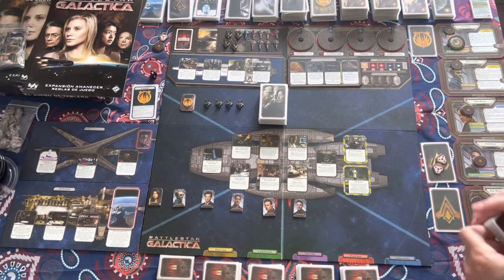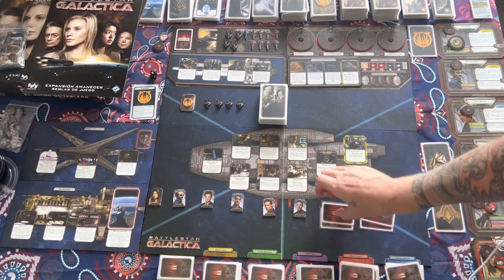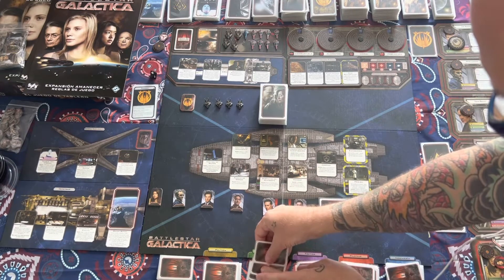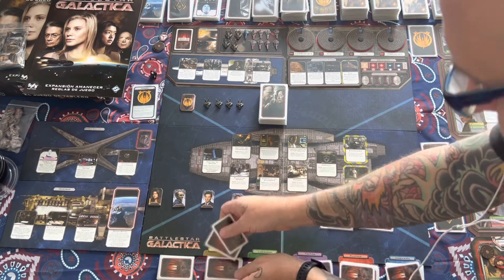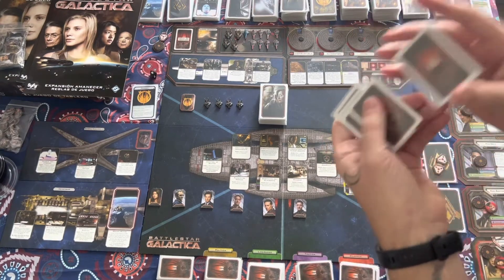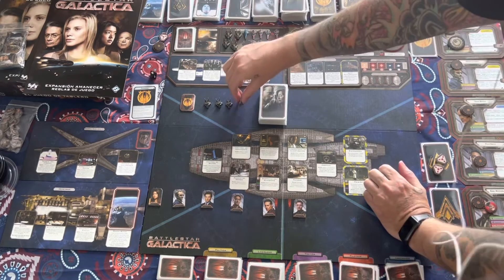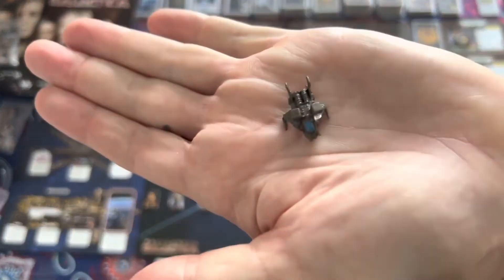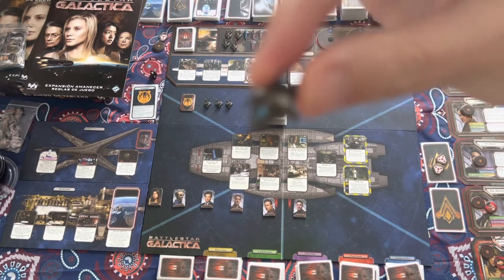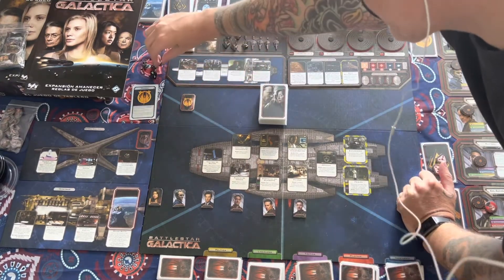We've got all our decks here, but we need to create the Destiny deck. We'll take two cards from each of the types — we've already shuffled and prepped the board setup, so we're just making the Destiny deck now. Give these a quick shuffle. Next, the rules have us take the new raptors — these are the raptors, kind of like Demetrius' ship. We get one added into the reserve, and the other three are placed to the side of the board. Not sure why yet — haven't played it, so we'll put them there.